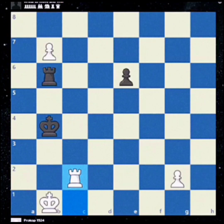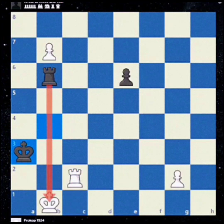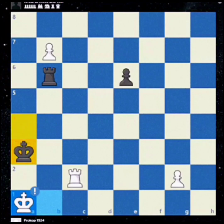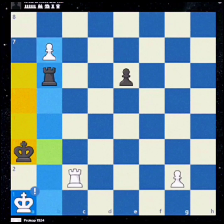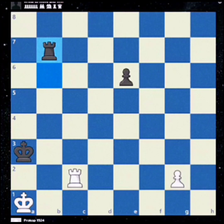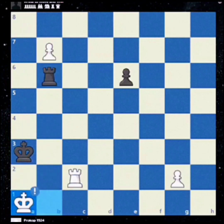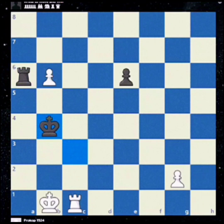Wait a second — what if their king decides to move out of the way? Well, they can only go left. But after king a3 check, black thinks they have defended. But after king a1, something interesting happens: their king is trapped on the A and B files. And if they take or stay there, white can win with a skewer. So king to the left for black is not a good idea.